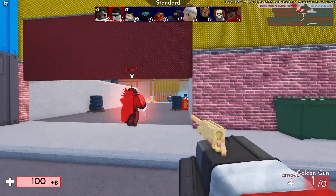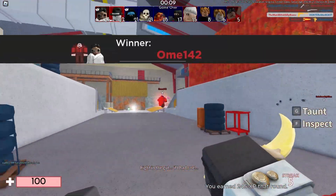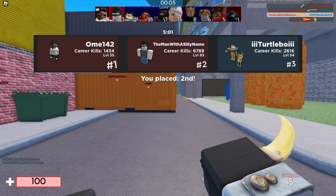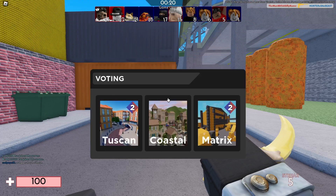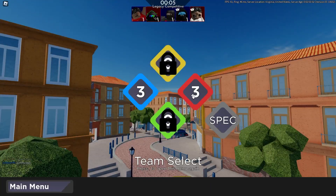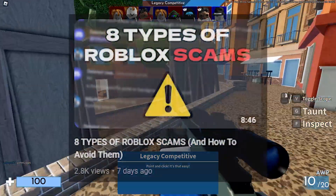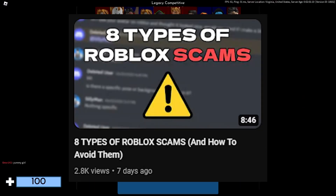The final way to secure your Roblox account is to turn off messages or set them to friends only. This will prevent random people from contacting you and reduces the chances of you getting scammed. You also want to be careful who you friend on Roblox, because someone could pretend to be your friend and then try to scam you. This also goes for other social media platforms such as Discord, because scammers are everywhere. I actually made a video last week about eight types of scams on Roblox, so make sure to check that out if you're interested.